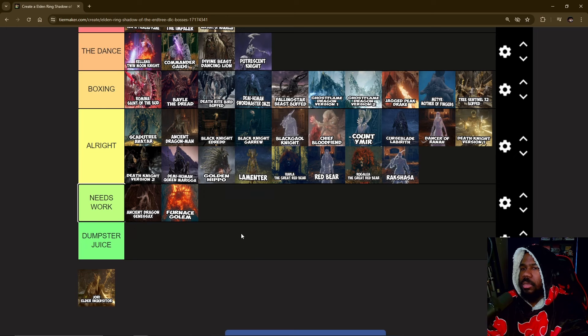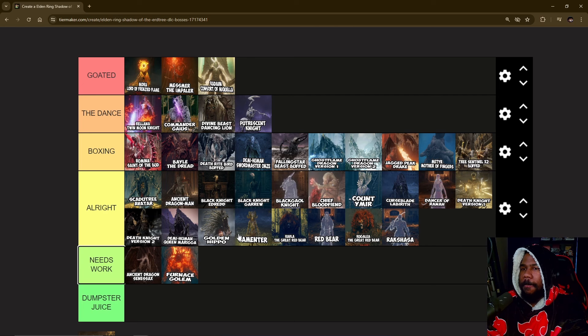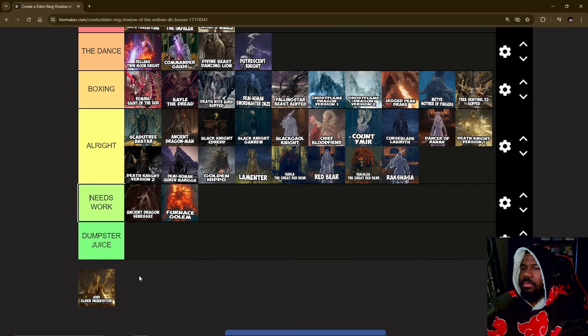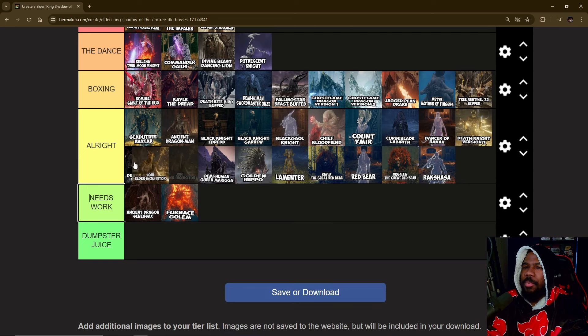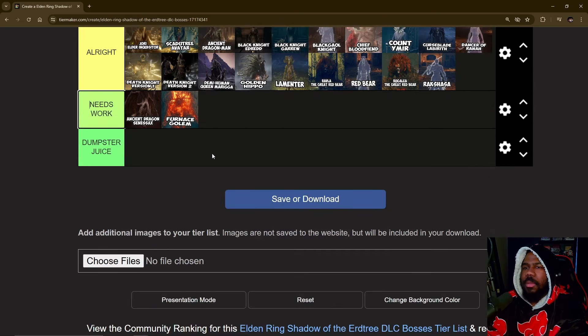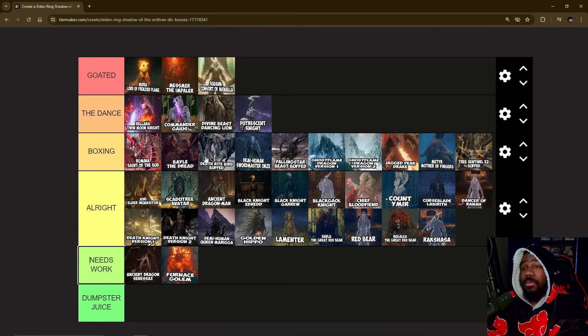Jori Elder Inquisitor — where would I put Jori? Putting Jori at the top. It wasn't really anything spectacular — just a summoner, and the summoner was easily taken down after a few swings.